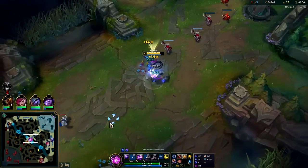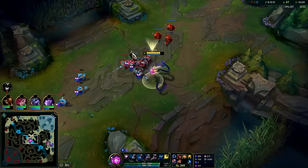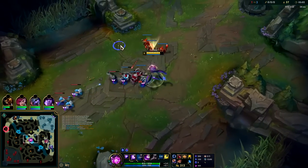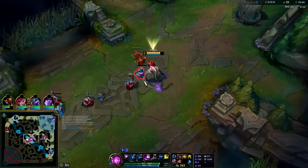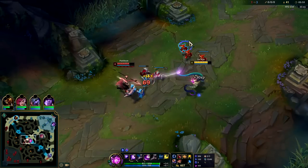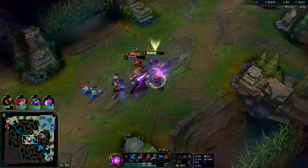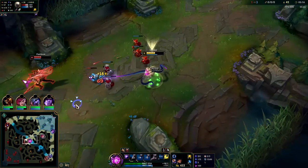Since he's so low I'm just trying to get some damage on him. I don't really want to freeze — I want to shove this down. We ended up maxing Q first because this guy's playing so aggro. What this lane should have looked like is he lets us shove in waves and farms underneath turret. But since he's willing to just kind of fight us, going for the Q max is better.